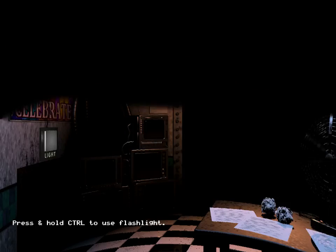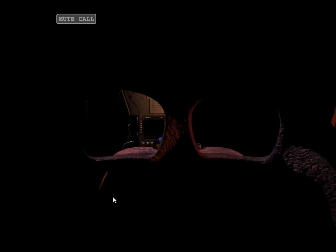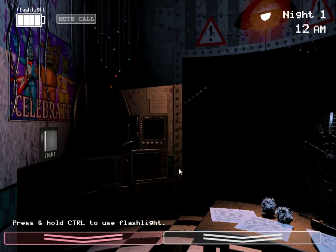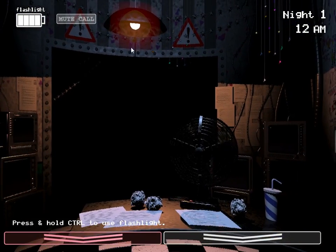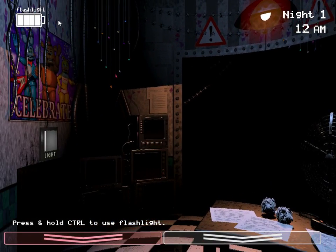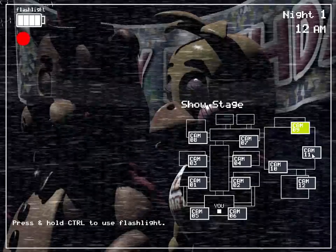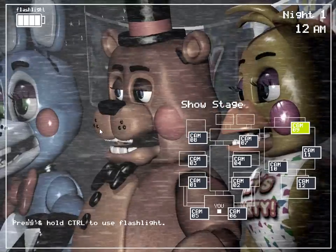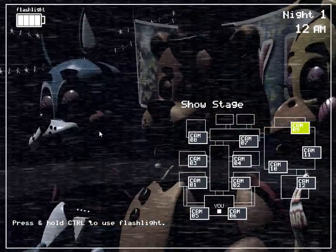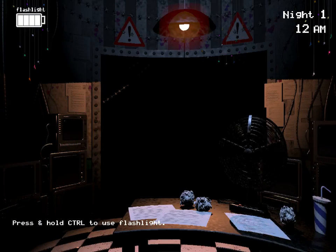Hello, and welcome to your new summer job at the new and improved Freddy Fazbear's Pizza. I'm here to talk you through some of the things you can expect to see in your first week here — I know Five Nights at Freddy's, I'm a Five Nights at Freddy's pro. You can see here, we have air vents now, and we also have some really cool animatronics. You can press Control — the flashlight key — to bring up your flashlight. I'm just giving you a little tutorial here.